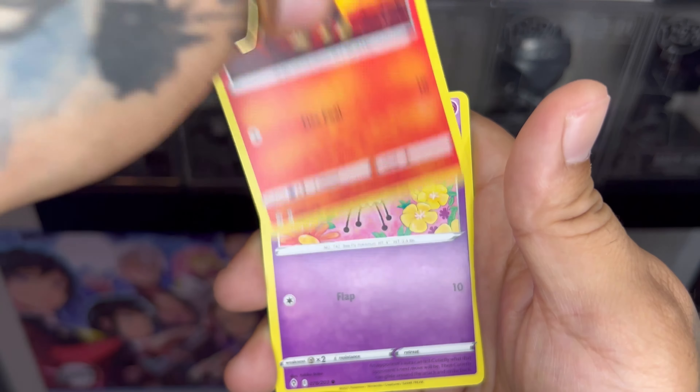Alright, today's recap — real quick. We got the Noivern V, the rainbow card, the Leafeon V full art, and the regular Leafeon V. Out of those 15 packs — a rainbow, a full art, that's awesome. I will take it! With that being said, short and sweet — like, comment, subscribe, post notifications on. I'll see y'all in the next one, peace!